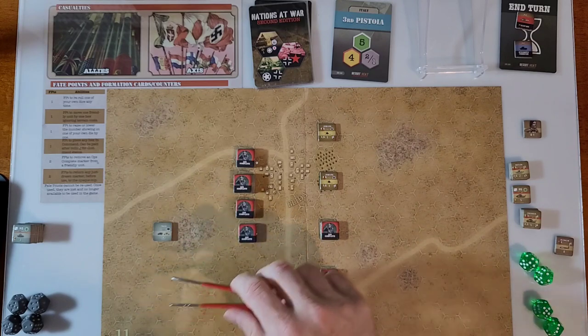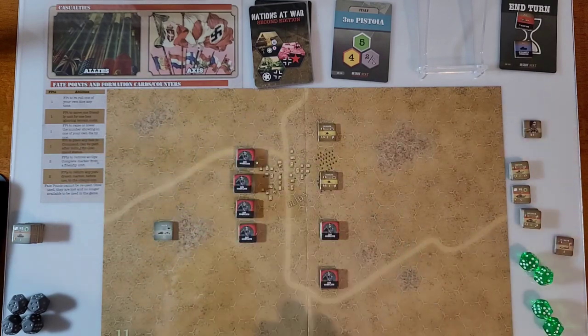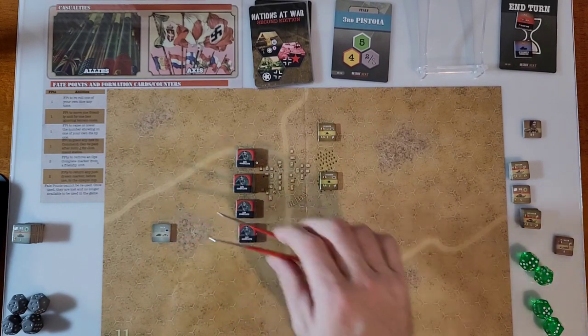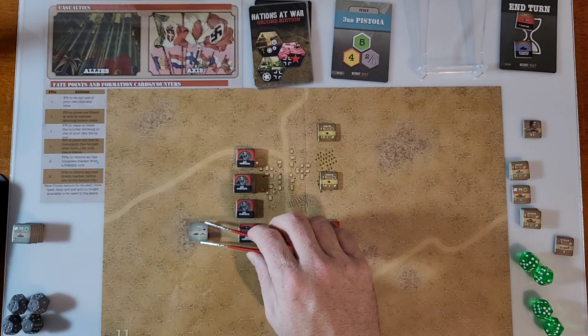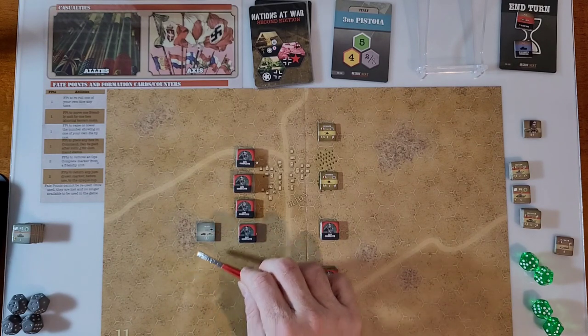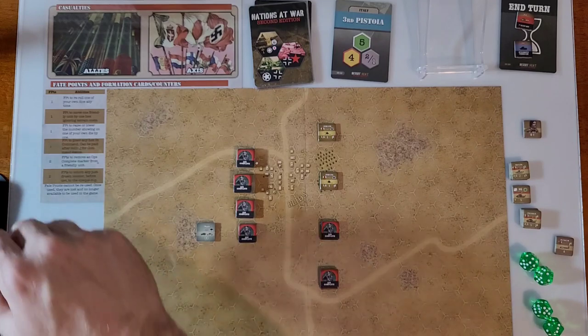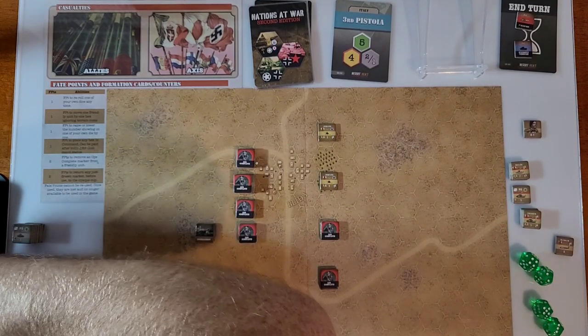Checking the AMG — range of nine. That hex is degrading rather than blocking, so we're actually going to move it in two, four hexes into the Hamada terrain, which gives concealment. Moving in to gain concealment one. Ops complete.